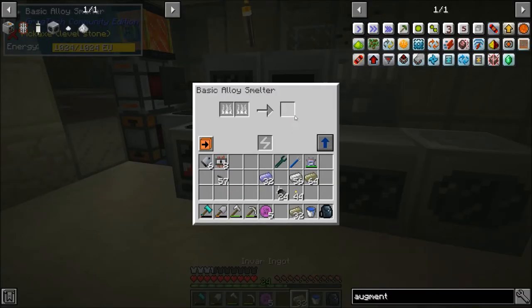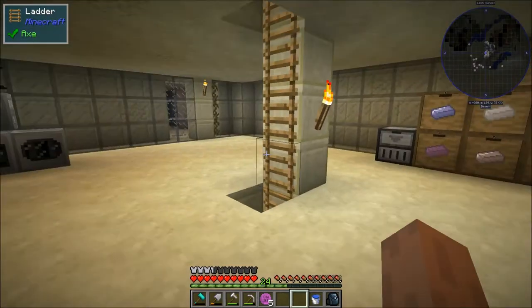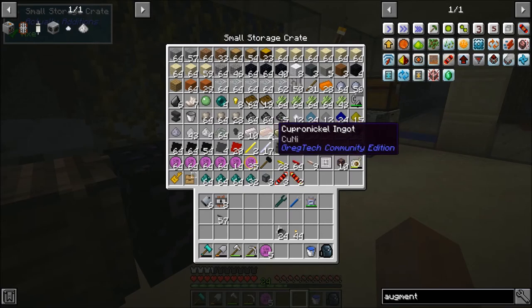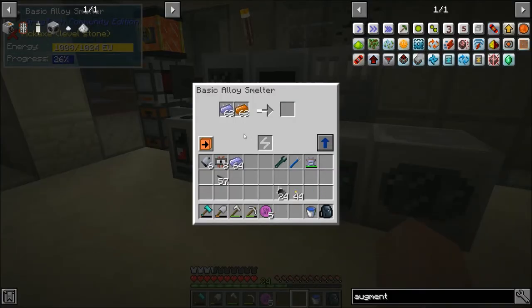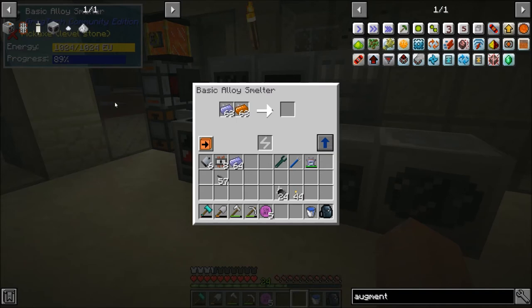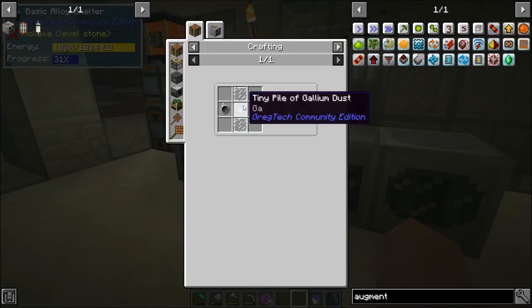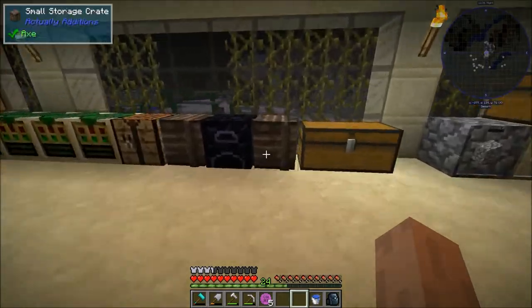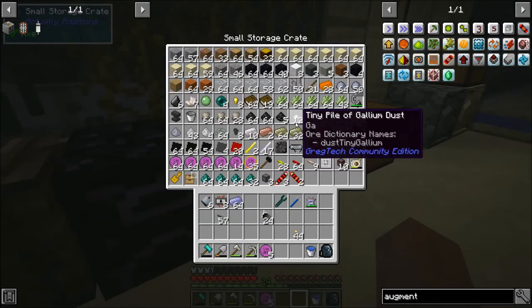All right we're back, and that also gave us a chance to smelt up all of our invar. I can put that away — that should be a good chunk of invar to start us off, we have a stack and a half although we'll definitely need more in the future. I might as well get a bunch of cupronickel working as well — the alloy smelter is used a lot so it's good to have it running as often as possible. We got sphalerite dust, we got gallium dust, and we have our centrifuge already, so now we want to make this diode. We made our fine tin wire. What else do we need? A few glass panes — let me just make a set of those.